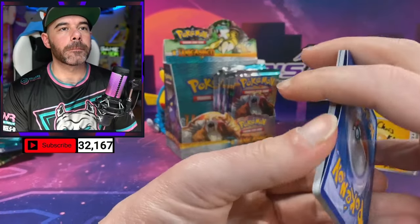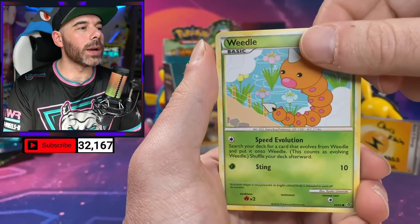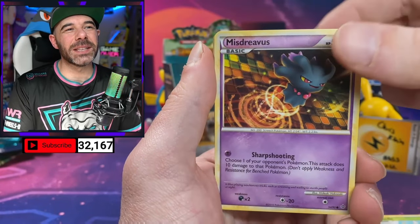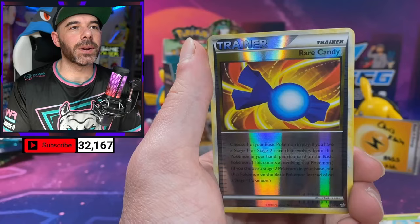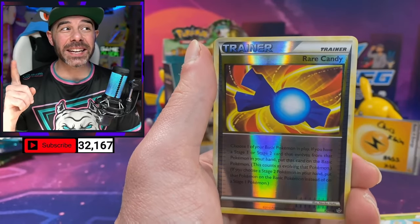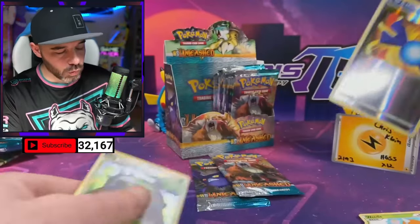Got Pupitar, Grottle, Wartortle, Weedle, Quilava, Aipom, Misdreavus, Cherubi. Larvitar protecting his nuts and berries. Reverse Rare Candy — this is actually really good. And a Torterra regular Holo. This has been something I've been wanting to do for so long, and I'm happy to share it with all of you.